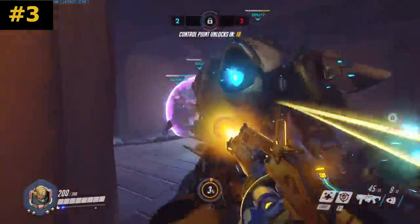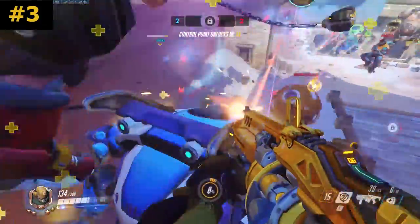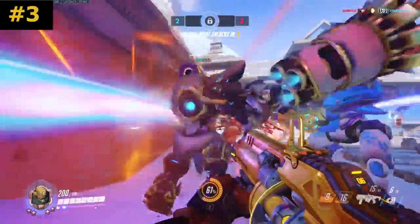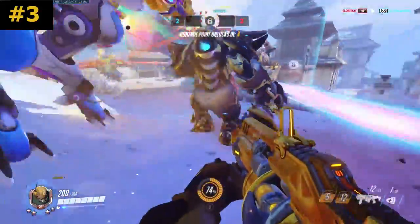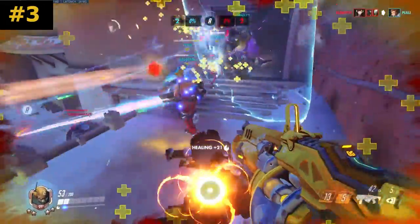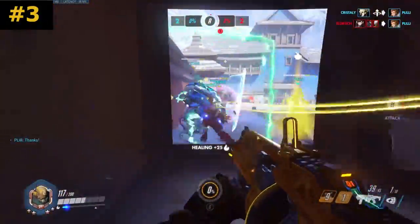Here's a really good example of what not to do on Nepal. While I don't really die here and the fight goes fairly well in our favour, there is zero reason for me to be stood right next to our Reinhardt, even trying to lead the line. I should be at the back by the doorway, healing people with my right-click and able to scout out what's happening in the battlefield. Being stood there is just asking to get killed. It worked out here, but nine times out of ten I can assure you it won't.